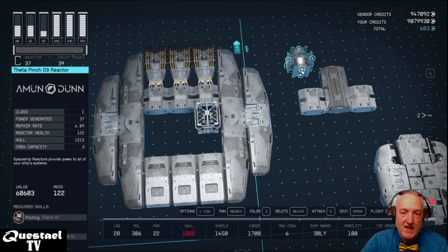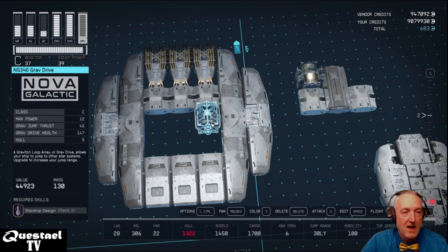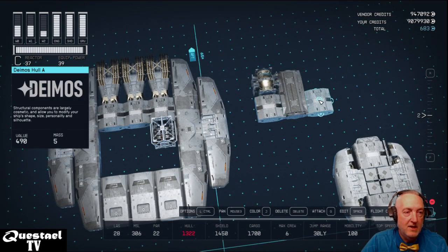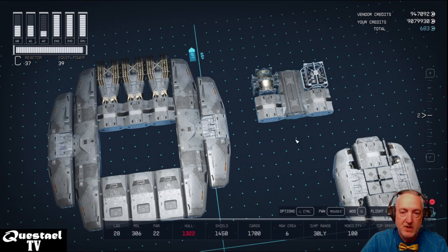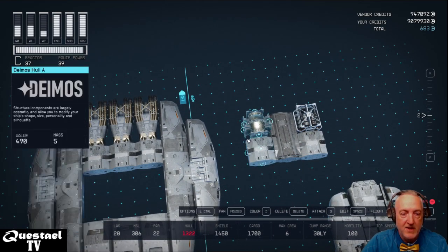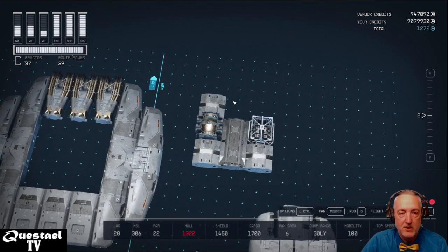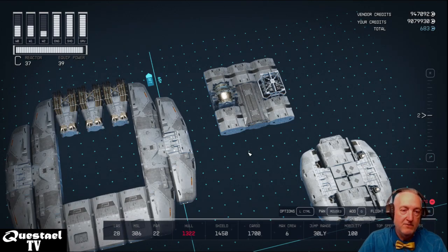We need to have that second level visible on the top — you'll see why when placing the top of the saucer. The Theta Pinch D9 Reactor from Amondon is a Class C reactor with 37 generated power, requiring Piloting Rank 4 and Starship Design Rank 4. We pull it over and attach it behind the Deimos Hull. Then the grav drive — the NG-340 Grav Drive from Nova Galactic with 45 grav jump thrust, requiring Starship Design Rank 3 — attaches to the back.